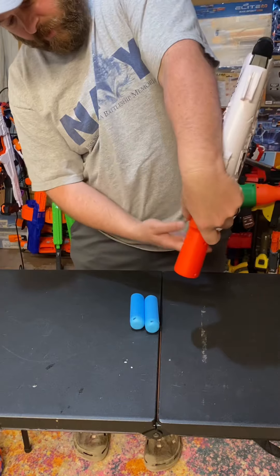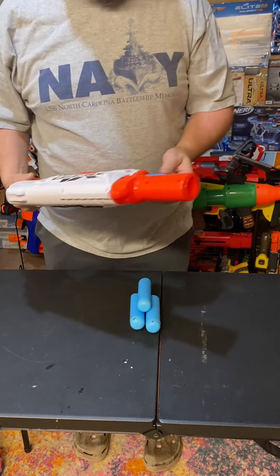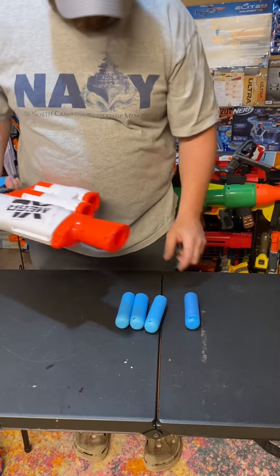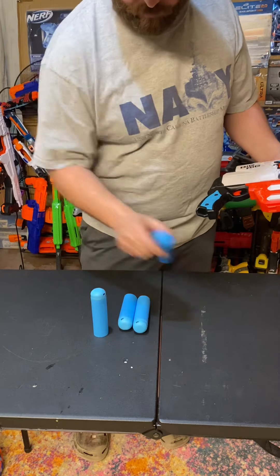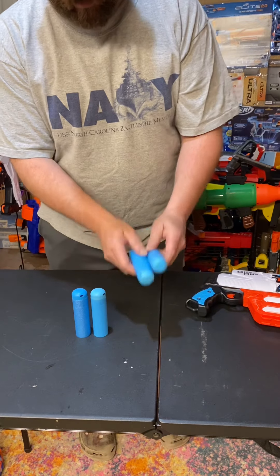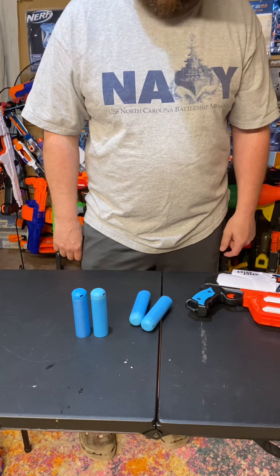The included darts just don't stay in there well, and you really got to push them in hard to load them. The reload pack darts almost just fall in. These reload darts are actually slower on a chronograph than the included ones — so that's my only complaint. I don't know why these are different. They're not an Acu round or anything special. The included darts are lighter and a lighter blue, while these are darker — and these are better. Both Nerf, but I have no idea why.